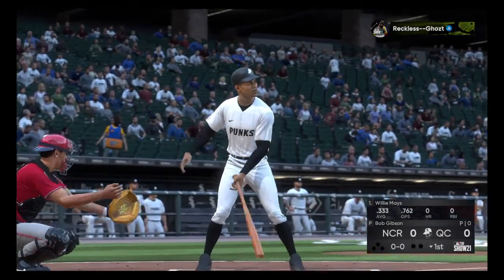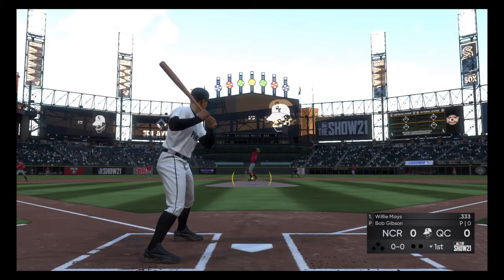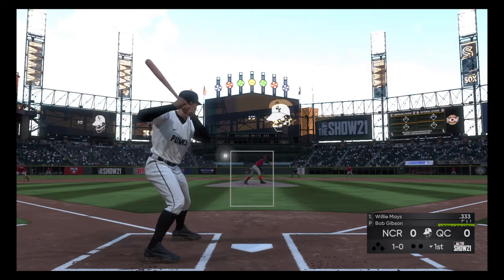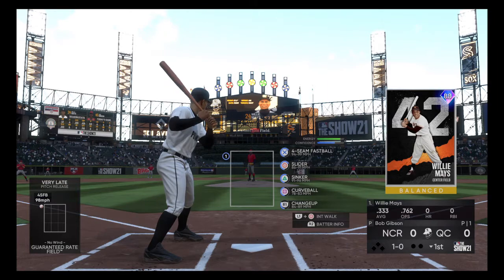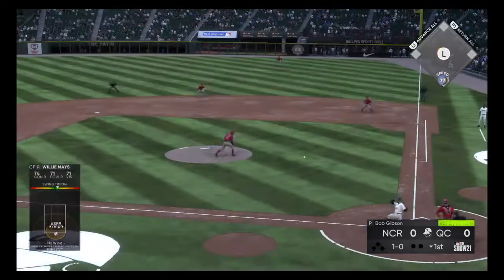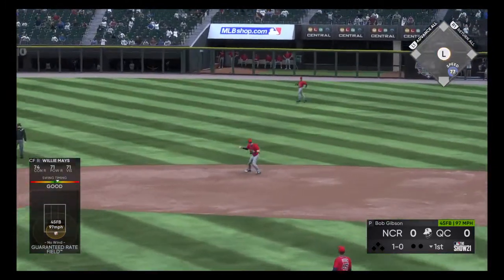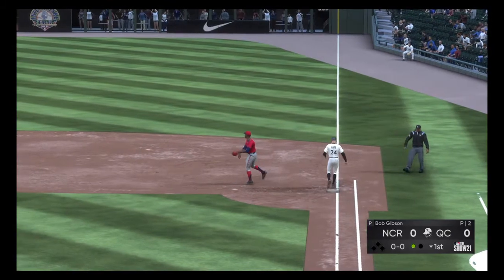Leading off today's game will be Willie Mays, hitting .333, no home runs, no RBIs. Bob Gibson on the mound — the late great. Here's the pitch — inside. Mays, who just turned 90 a couple days ago. The 1-0 is a ground ball to the second baseman, he fires to first in time for the first out of the inning.